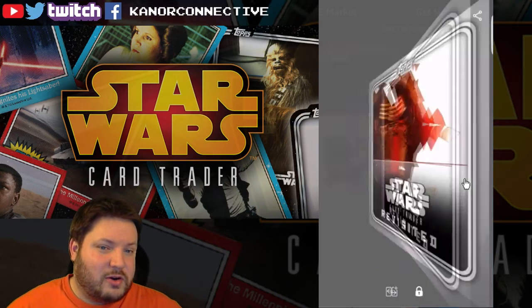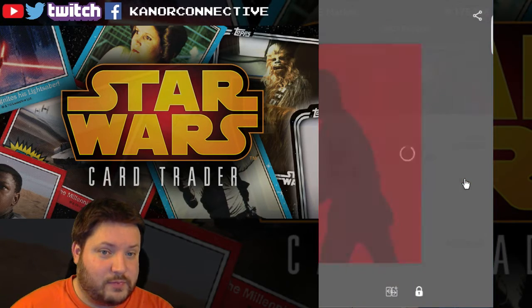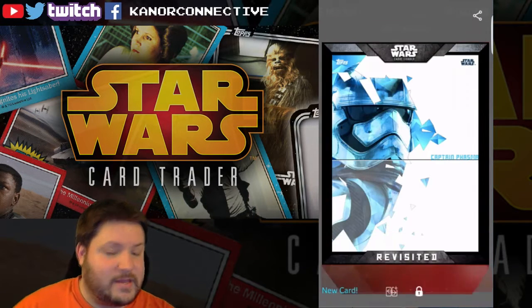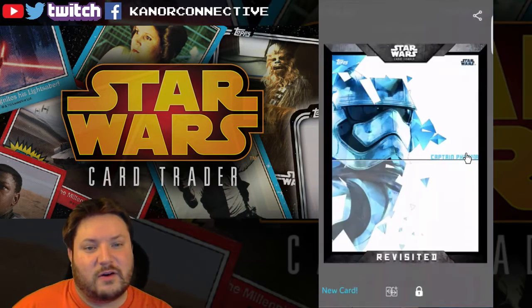I need to get the Prism card - that was Phasma, that's what we're looking for. New card - yes! And it's black too - I think black is the one out of a hundred chance. Awesome!